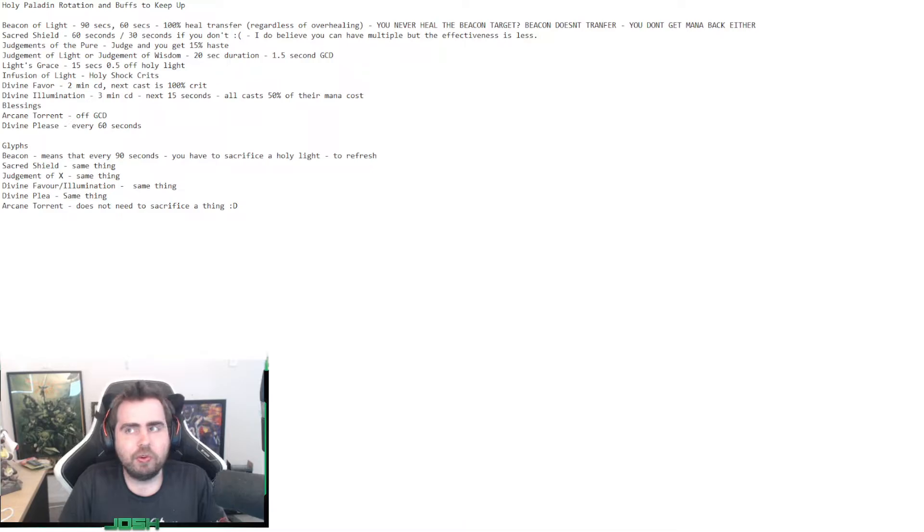As you can see, with all these buffs to keep up on other people - making them last longer with Guardians Favor, Beacon, and Judgment - the longer you make them last before expiry, the more Holy Light you can bomb on the tank. For Beacon and Sacred Shield, since you sacrifice a GCD of about 1.2 seconds, you're basically sacrificing roughly one Holy Light cast every time you refresh those abilities. Same with Judgment. To keep these buffs up, you are always sacrificing something in return. And as always - never heal your Beacon target.